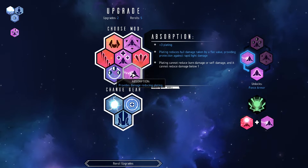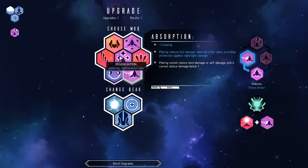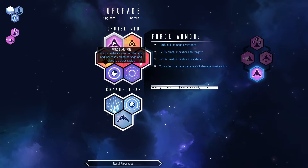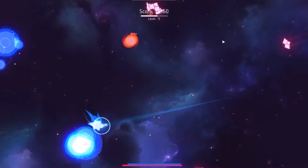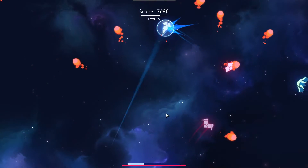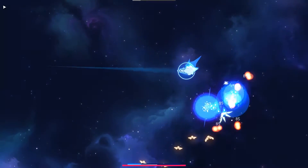We're gonna take the hull and then we're gonna take absorption. Regeneration is also not bad because our end goal is we're going to remove our shield so that we can force armor. That's the whole tree done - that's just a nice tanky start. So yeah, you're eventually gonna throw away the weapon, you're eventually gonna throw away the shield.